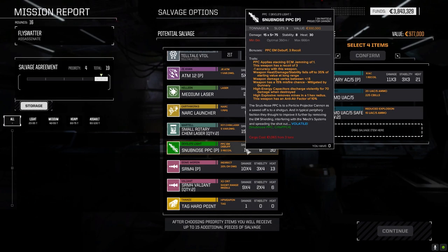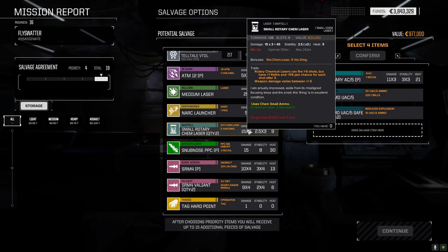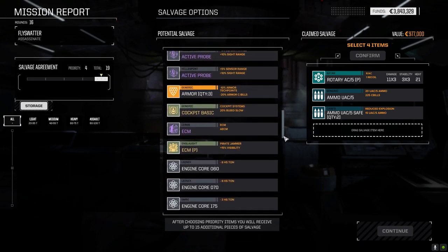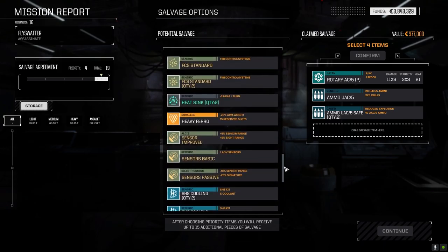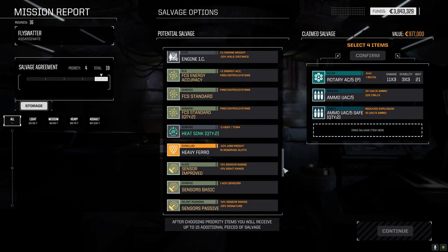I don't know what we'll put it in just yet. Pirate snub PPC — recoil at three, minus one accuracy, 15% misfire chance. I think I'm good not using that. Small rotary chem lasers — one to six shots each, plus one to refire, five percent jam chance for each shot after three, 1.25 tons — it's not bad. I don't have any small chem lasers though. So it's a waste of time taking the weapon. Heavy Pharaoh — I've got two.